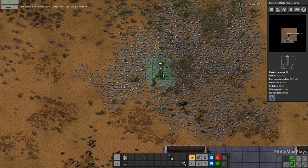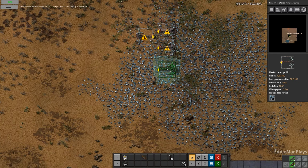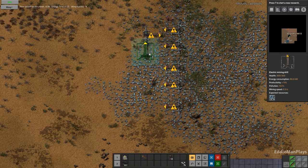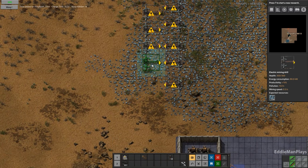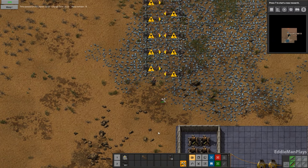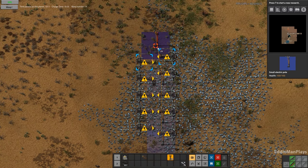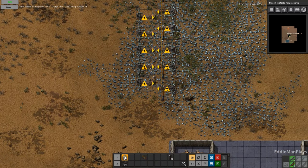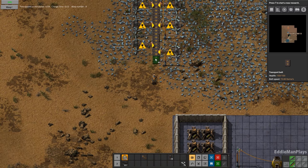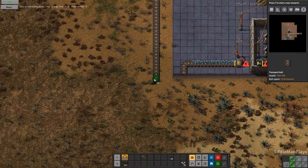I think I want to set up a setup here where I can blueprint it, and place things down faster when we warp in. Let me fix that, let me go ahead and place these power poles. The iron is so close, but the copper is a little far away, and we don't even have copper smelting set up yet.